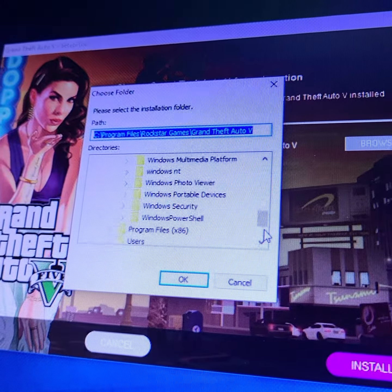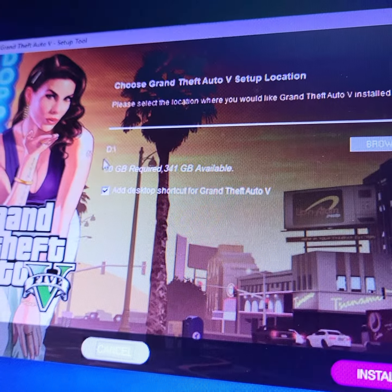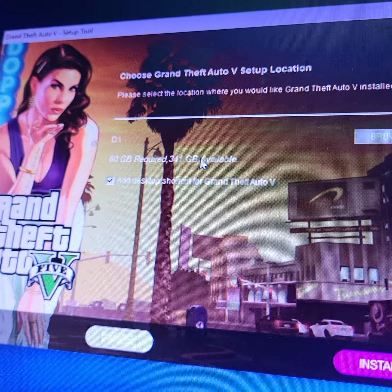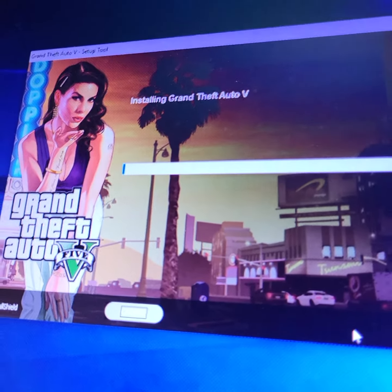The whole game, GTA 5. So now we're on D — 60 gigabytes, 341 available. We're gonna need that space because there's gonna be a huge update after it goes online to verify. Add the desktop shortcut — that's perfectly fine. Install.